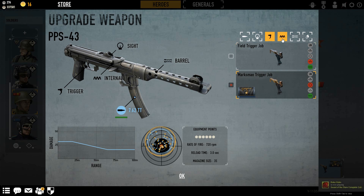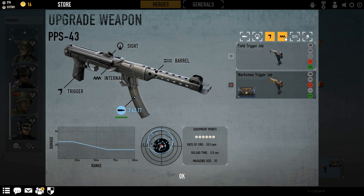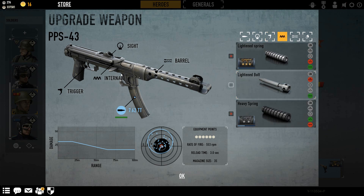You have the lightened spring, the lightened bolt, and the heavy spring. The lightened spring is pretty good, but I wouldn't really suggest it because you lose stability. The lightened bolt gives you less range but more RPM — it does the same as the lightened spring; they both take you up to 654 RPM, up 101 rounds per minute. The heavy spring takes your RPM down to 480 for a gain of stability, which I don't think is really worth it at all.